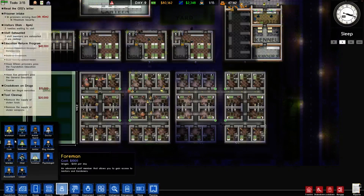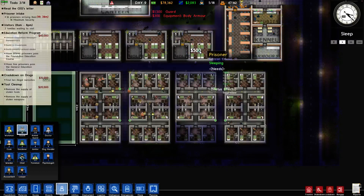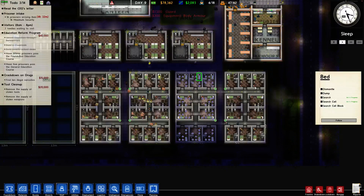Maybe I did need to hang on to those guards. I'm going to buy a few back — wasting money, I know. So we're going to search this cell block and try to find some tools.